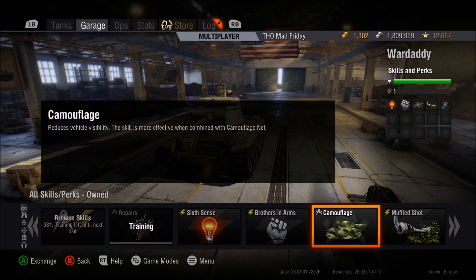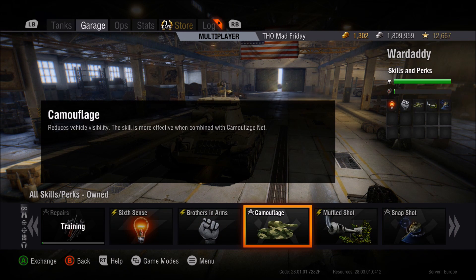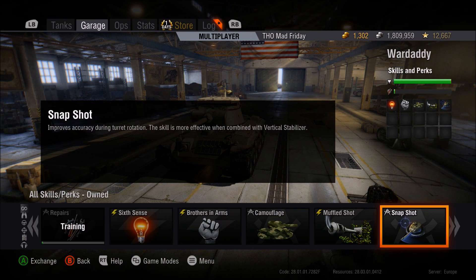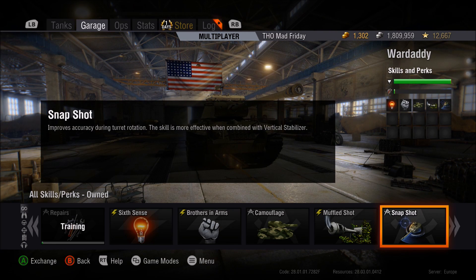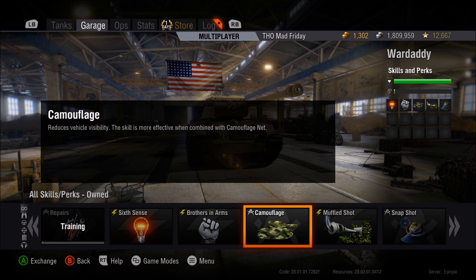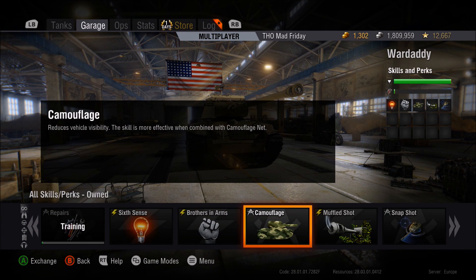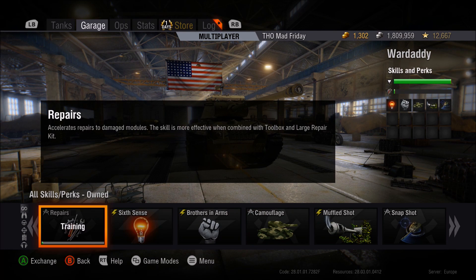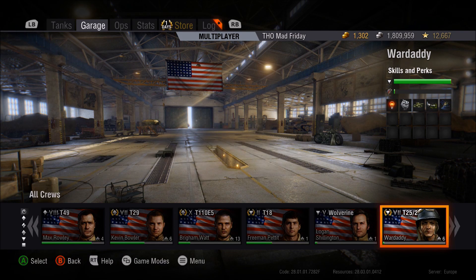Camo is definitely the first skill to train. If you have no skills, train camo, swap to sixth sense, train camo, keep it. Then train snapshot, swap to muffled shot, train snapshot, swap to brothers in arms, train snapshot and keep it. Although the aim time is 1.7 seconds, anything you can do to make it better will improve the tank. I'd recommend using camo to train up first, then swap to repairs. It costs 10 gold but ensures you get the most effect out of your skills as you train them.